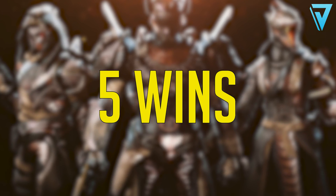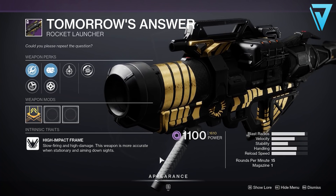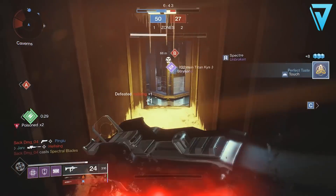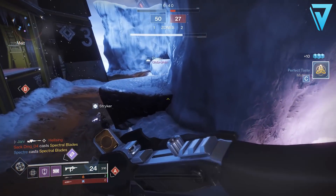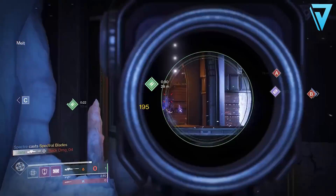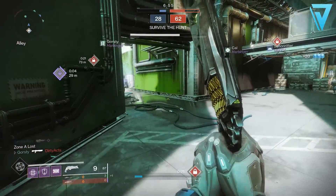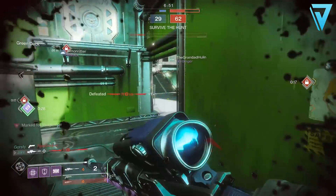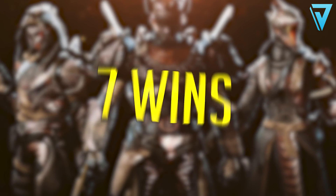If you're able to achieve five wins on your trials passage this weekend, you can get your hands on Tomorrow's Answer — a legendary power rocket launcher on a high impact frame, so slow firing and high damage. With the launch of Season 13, rocket launchers got a huge 30% damage buff, so you'll see them a lot more. It can roll with Impact Casing, Tracking Module, and Cluster Bomb, making it a very strong rocket launcher — but you'll need five wins on your card to get one.